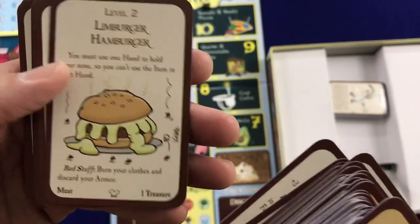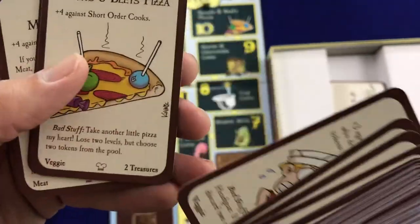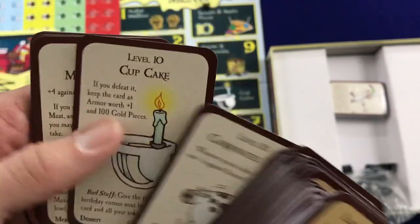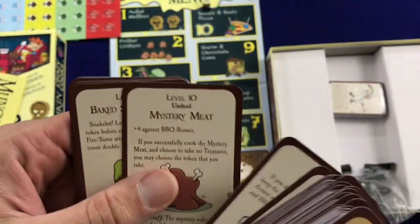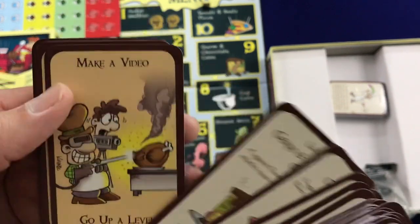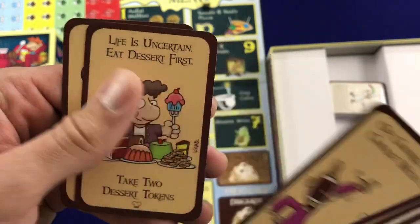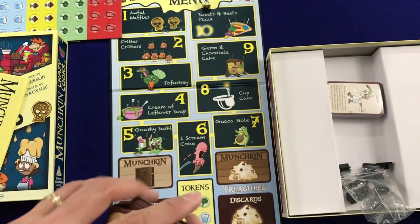Limburger Hamburger, Goose Juice, Cream of Leftover Soup, Mean Beans, Sweets and Beets Pizza, Steak Shake, Carbonated Milk — there's a reason that's not a thing. Cupcake — that's hilarious! Mystery Meat. Candy Crusher, make a video, go up a level. Of Course I Want Cheese With That — go up a level. Life is Uncertain, Eat Dessert First — yes, that's exactly it!